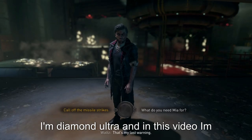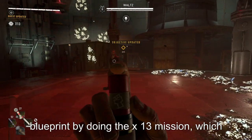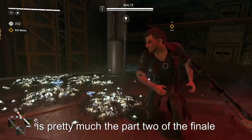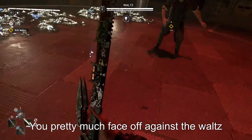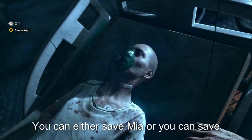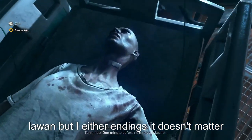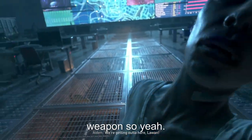Hello and welcome to my channel. I'm Diamond Ultra and in this video I'm going to be showing you how to get the Heavy Duty Blueprint. You get this blueprint by doing the X-13 mission, which is pretty much the part 2 of the finale of Dying Light 2. In this mission you pretty much face off against Walt and based off of your choices you can either save Mia or you can save Luan. But either ending, as long as you complete it, you will receive the Heavy Duty Blueprint weapon.